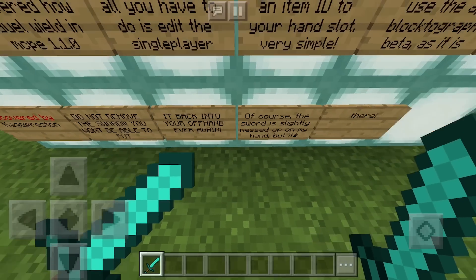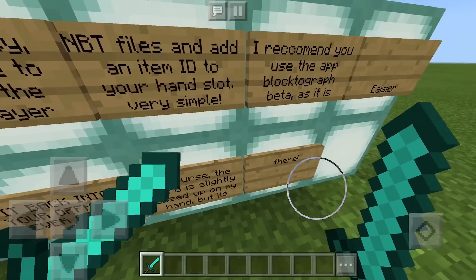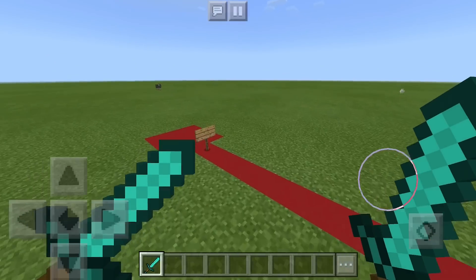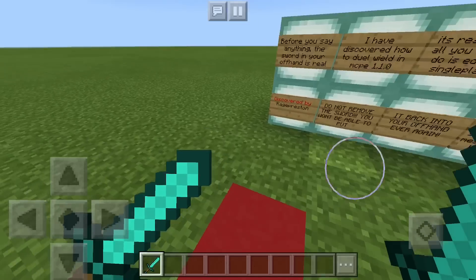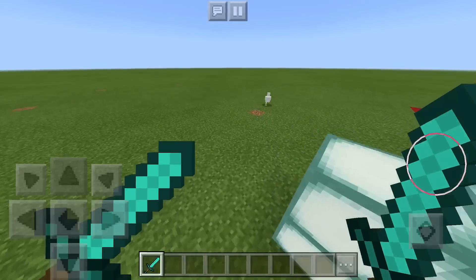Just like I told you, do not remove the sword — you won't be able to put it back in your hand. And he also says here that the sword looks messed up, but it's still there. Anyways, there you go, that's pretty cool. This is a super short video, I'm sorry about that, but this is actually really awesome.